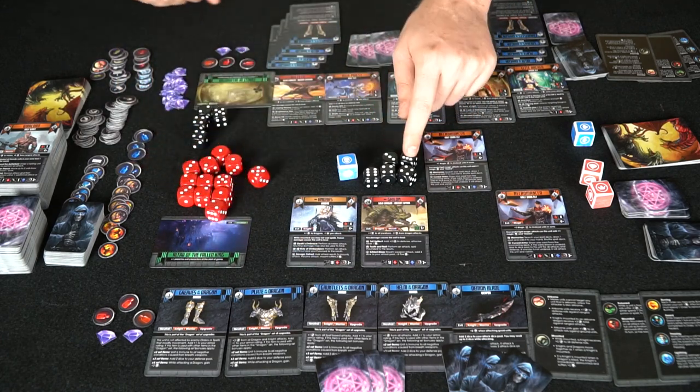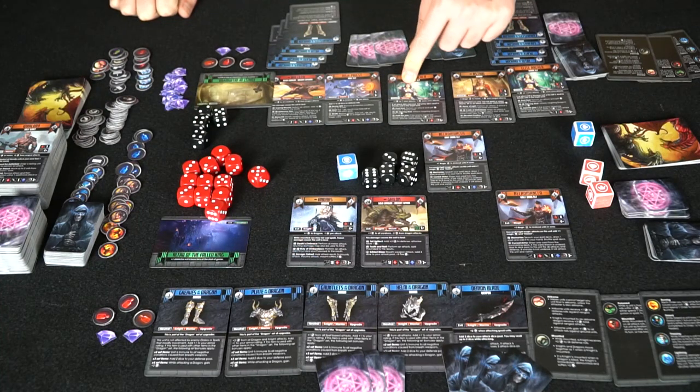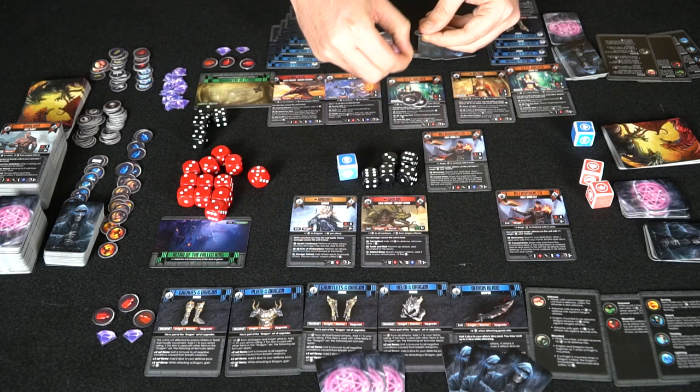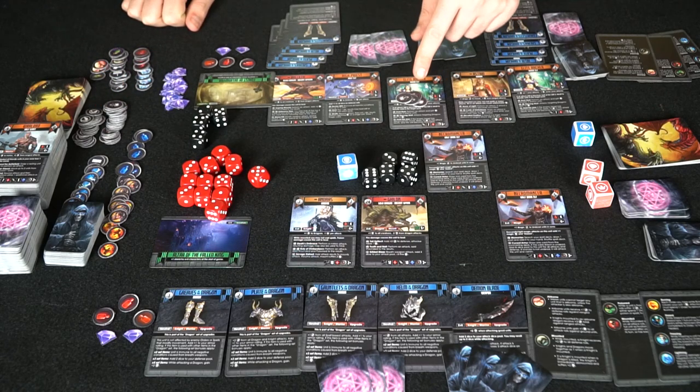He takes six damage. He has seven total health, so he's got one health remaining. You use damage tokens to track the health total of your units — and there are also tokens that signify five damage at once to make tracking easier.